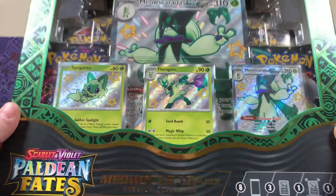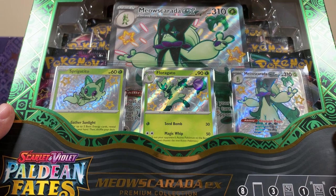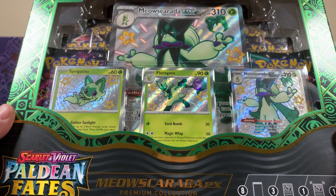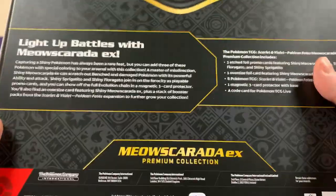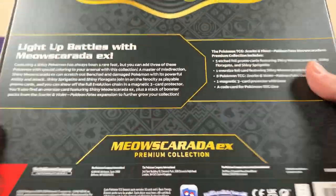I've seen somebody else open them. How do you say this guy's name? Meowscarada or something like that? Meowscarada. Okay, you got it, son. Here's what the back looks like. I really don't know what that looks like, so yeah, we'll get right into it, son.